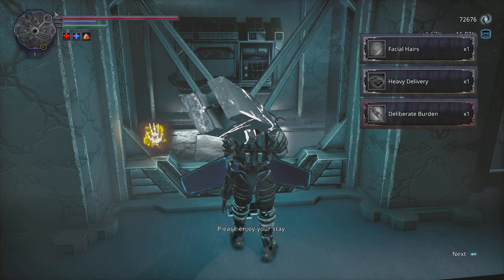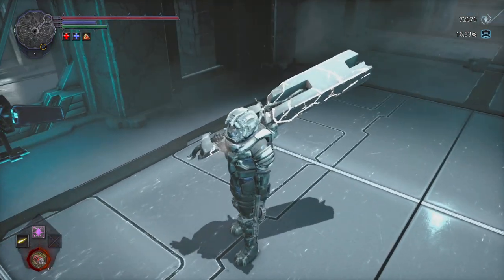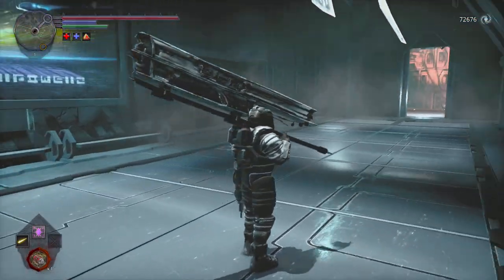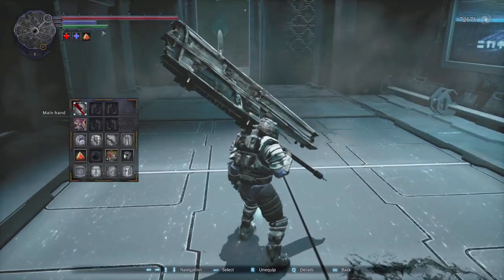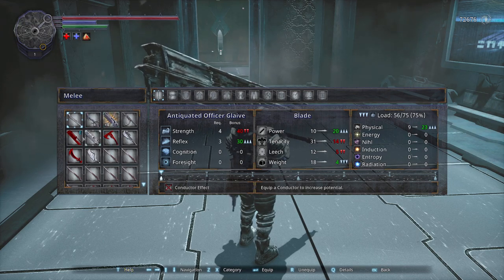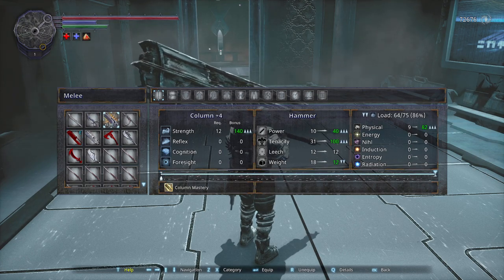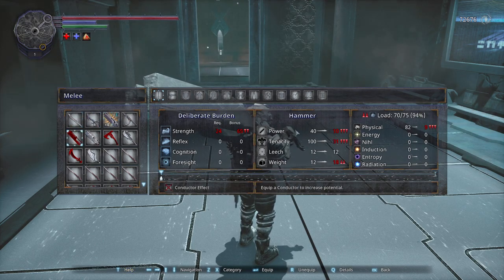Facial hair, deliberate burden, heavy delivery. Please enjoy your stay. So let's see what weapon we got: Deliberate Burden. As you can see, it doesn't deal a lot of damage, but it looks kind of funny — it's basically an axe made out of a piece of building material. My guess is this is not really meant to be a real weapon, but they gave it to you anyway. So let's see: 24 strength. The damage will not be as high as the other ones, and the stats are much weaker. But I don't have the required strength to use it anyway, so I'll just use it a bit later.